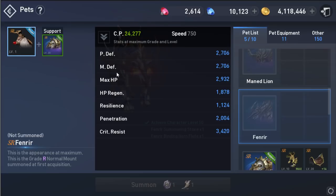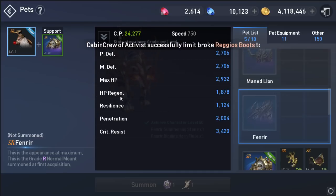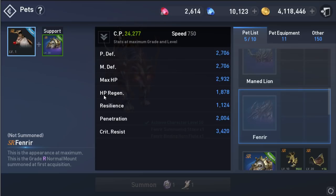Physical defend, magic defend, max HP, HP regen. HP regen does not work when you are in PVP or combat — you need to stay out of combat 5 to 15 seconds to activate HP regen.